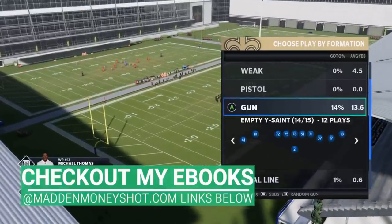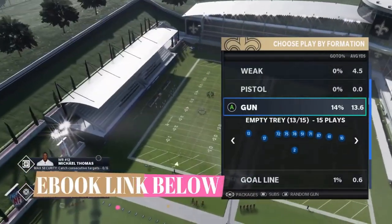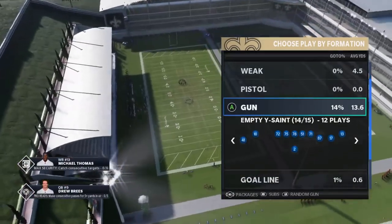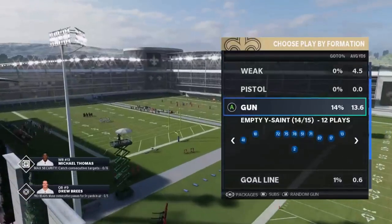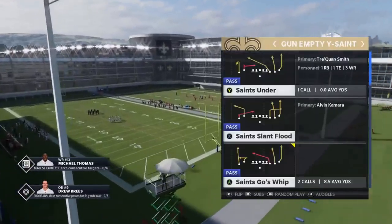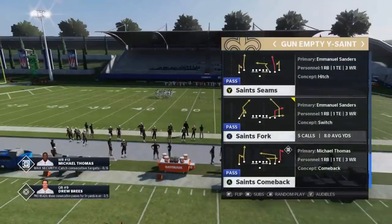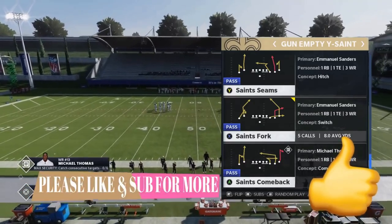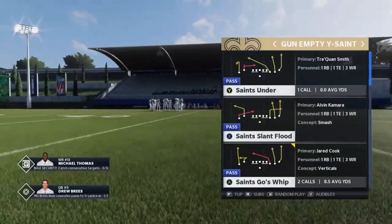Welcome back, YouTubers and Madden fans — this is Mad Money Shot, sniffing out the Madden cheese as always. I've got a video for you today: a full breakdown of one of the glitchiest formations in the game this year. You're looking at it right now — the Empty Wise Saint, also known as the Eagle Age Slot. In this video, I'm going to show you how to home-run just about every single defense in the game.